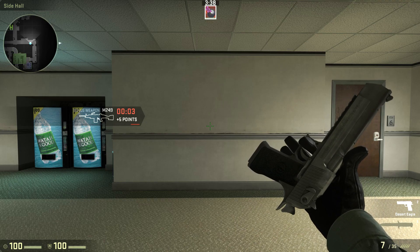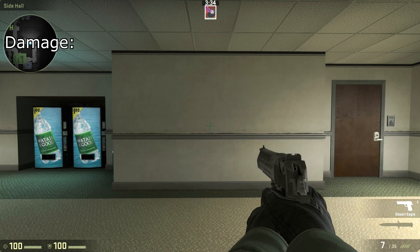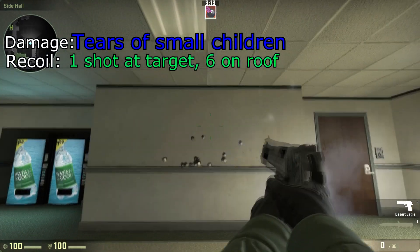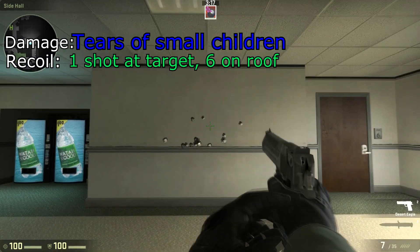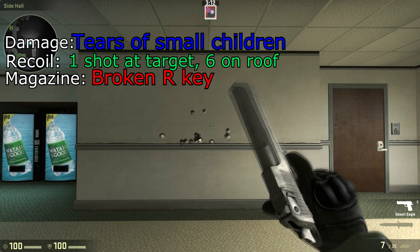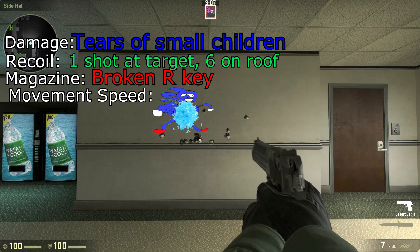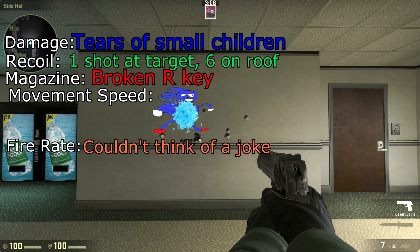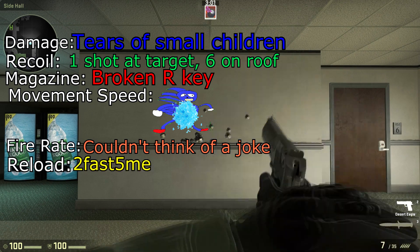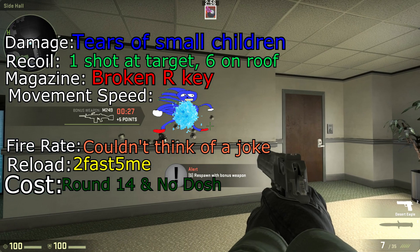Let's go over some stats of the gun. The Desert Eagle's damage is at a level of Tears of Small Children. Recoil is one shot at the target and six to the roof. Magazine is a broken R key. The movement speed is a nice bit of Sanic on Meth. The fire rate is about medium. The reload is too fast, vibe me. And the cost is round 14 and can't buy an SMG.